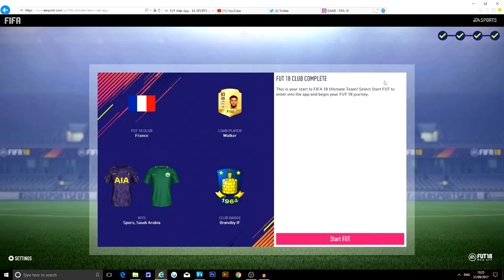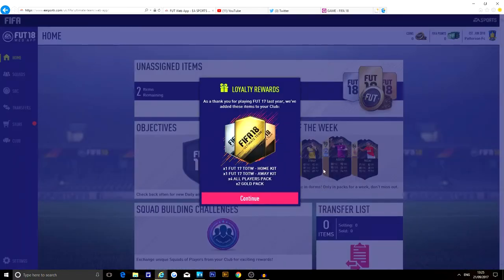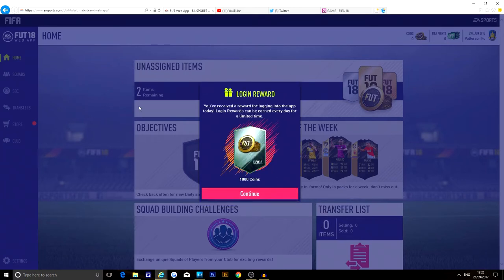FIFA 18 club complete! This shows your start to FIFA 18 Ultimate Team. Select Start, enter the web app and enjoy your FIFA 18 journey. Loyalty rewards: times one, FUT 17 team of the week home kit, away kit, four player packs, two gold packs. The home kit and away kit thing — everyone knows that's a sham, it doesn't really make sense why they put that in the game. We've got a thousand coins to start off with, that's quite nice.